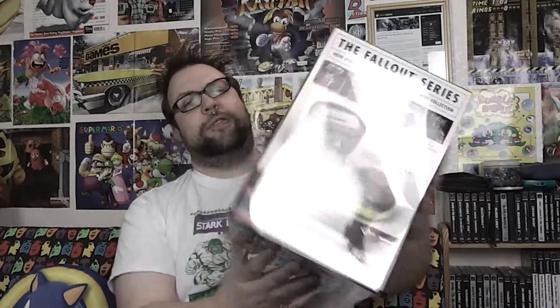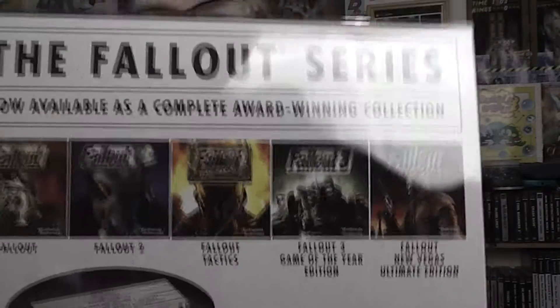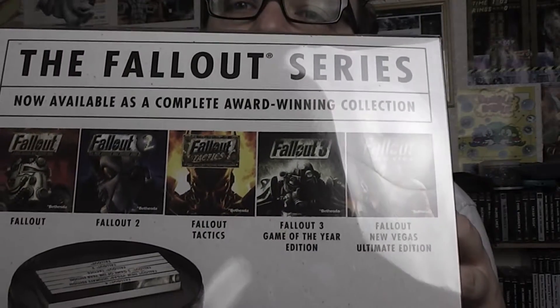Let's have a look around the back here and I'll show you what you get. You get the original Fallout, Fallout 2, Fallout Tactics, the Game of the Year Edition of Fallout 3, and the Ultimate Edition of New Vegas. So if you're behind on the series this will get you right the way up to Fallout 4. There is also space to put Fallout 4 in when it is released later on in the year. It's got the PC system requirements.